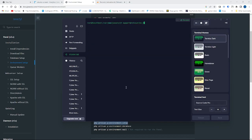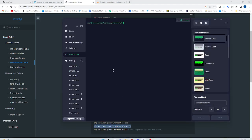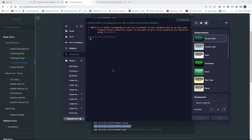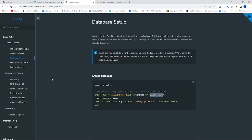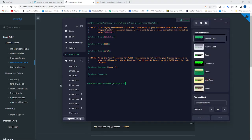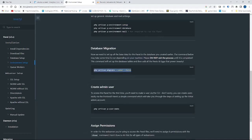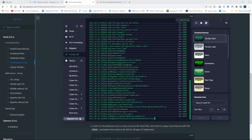Now here's the database part. Press enter through the prompts since I didn't change anything. Enter your password here — this is your database password. There's the database all set up. This next part is optional if you want the 'forgot my password' or verification features to work — you need that.